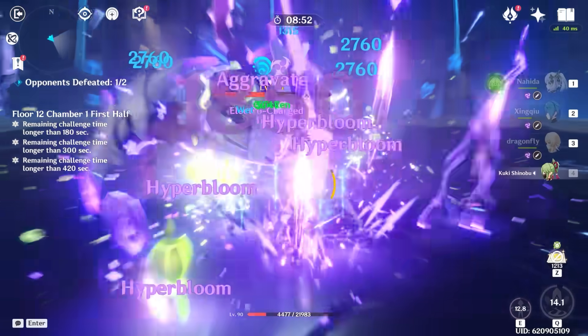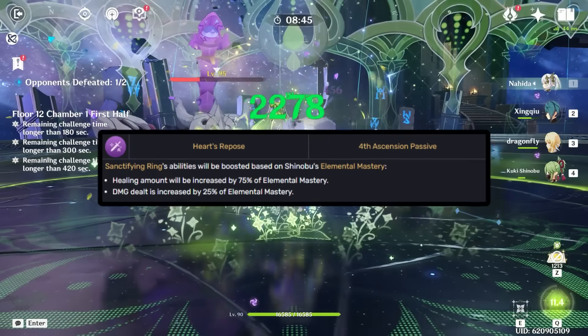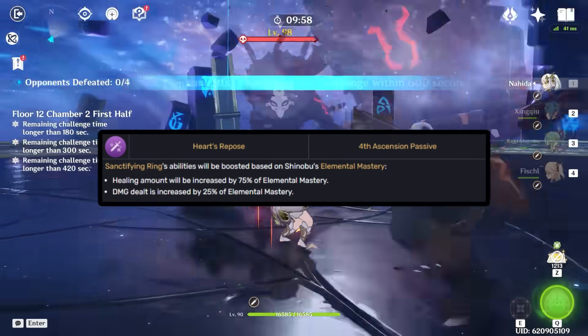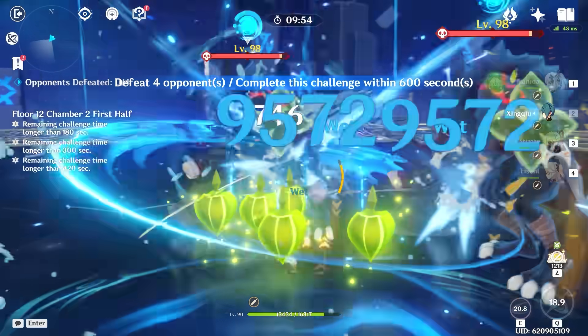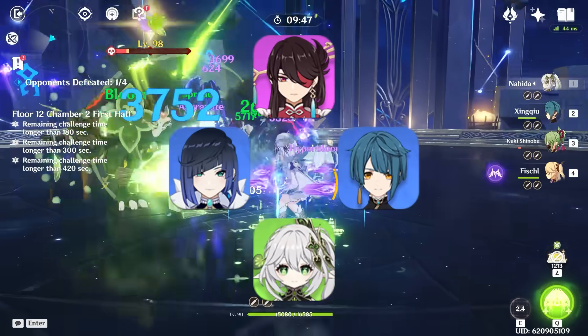Shinobu is great at triggering these little explosive seeds, and there's more — she happens to be a healer as well. Since her healing scales with Elemental Mastery and is quite strong, she can consolidate the role of the Hyperbloom trigger AND the team's dedicated healer with zero drawbacks, allowing you to utilize your other team slots for far more aggressive picks.